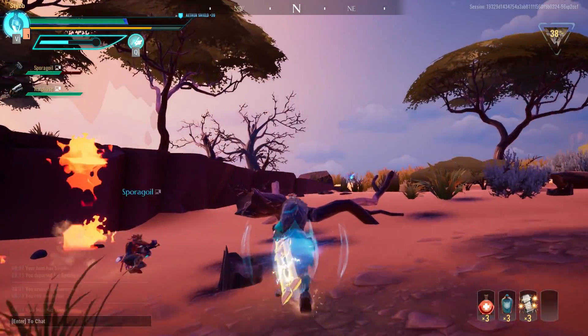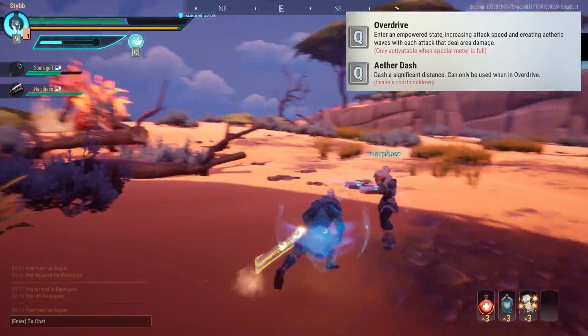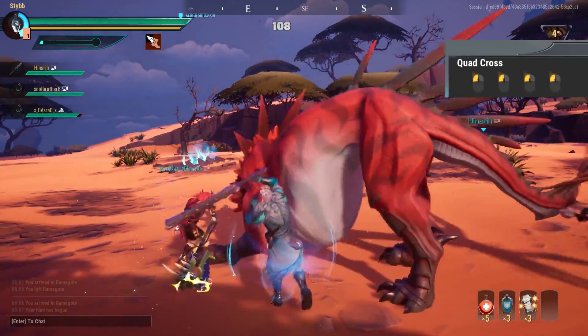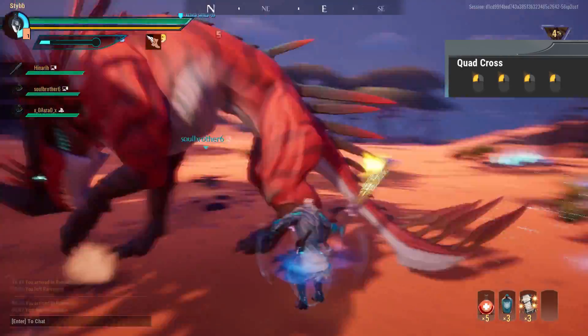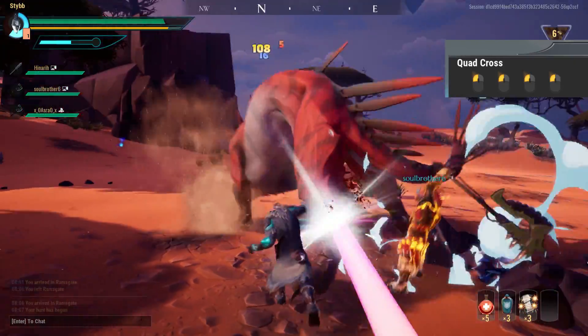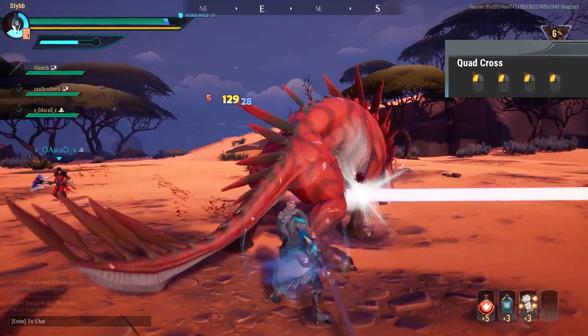Whilst your Q is active, you can press Q to dodge and close distance towards the behemoths. The quad cross move is ideal for hammering out light attack damage without using up too much stamina, and great for just getting hits in on the behemoth.